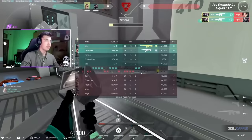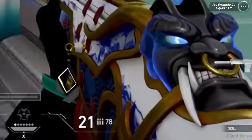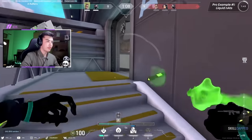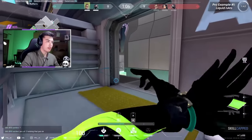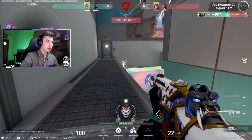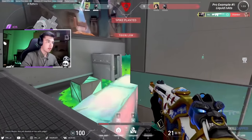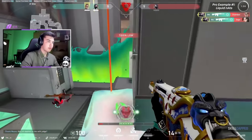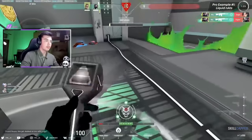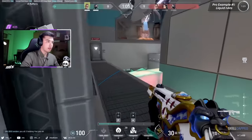In this first clip, Nats is retaking A on Icebox. After swinging out Raptor, he's able to spray 9 bullets pretty accurately before getting ready to kill his next target. People always tell you how crouch spraying is bad, but when you're confident you're landing your shots and can control the spray, it's actually not that bad — especially with the Phantom at this range. After he sprays down the chamber, he swings out further, giving his Phantom time to reset, then kills Sage and Viper. Notice how many shots he's getting off between each kill — with a Vandal, you can't spray like this.